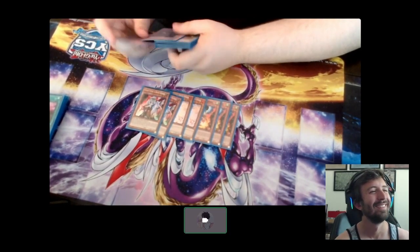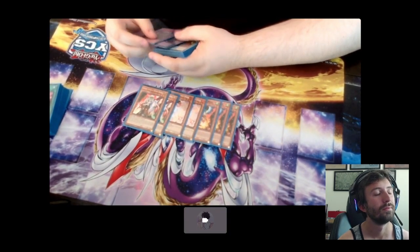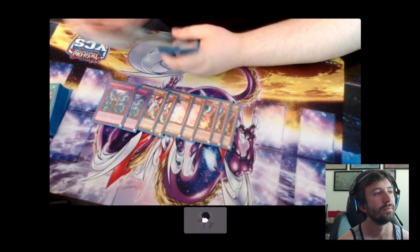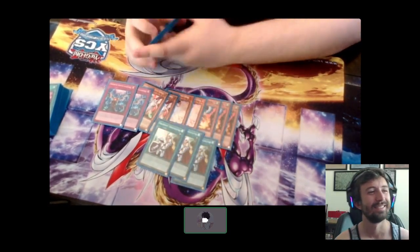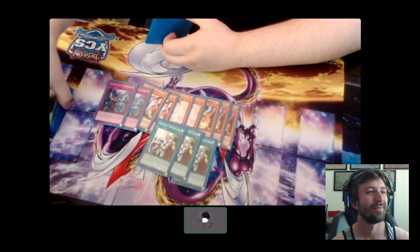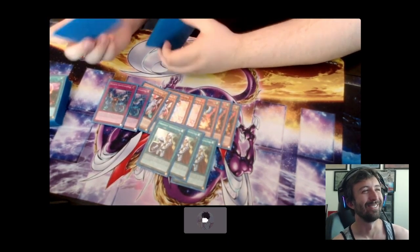Two Ogre - this card is only good against Samurai period, it's really not good against anything else. Two Imperm - it's just kind of there. Three Cross Out - this card sucks, don't play this. I was always getting hit by Mourner, Gamma, Nib, Valor, so this card was always dead.